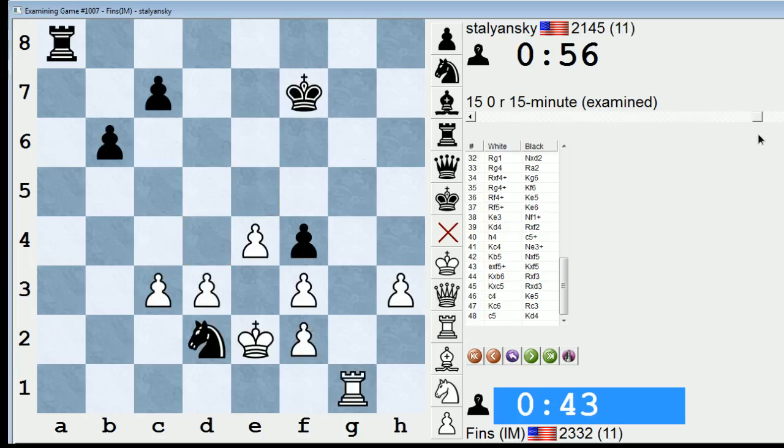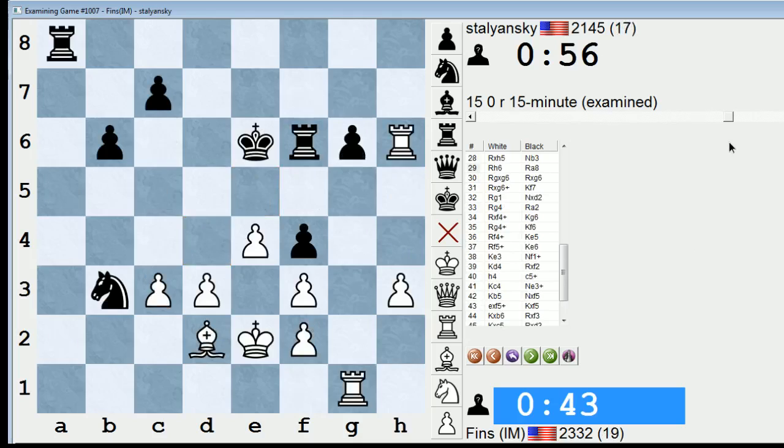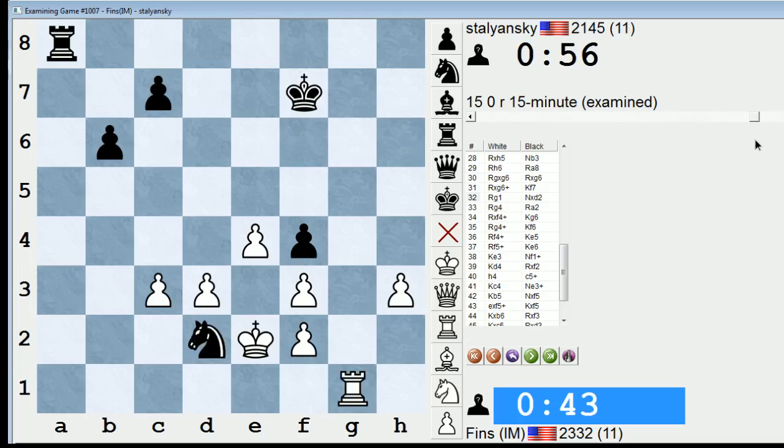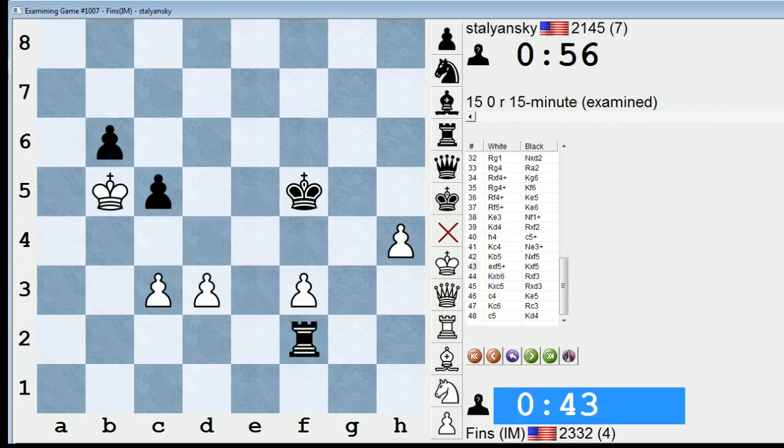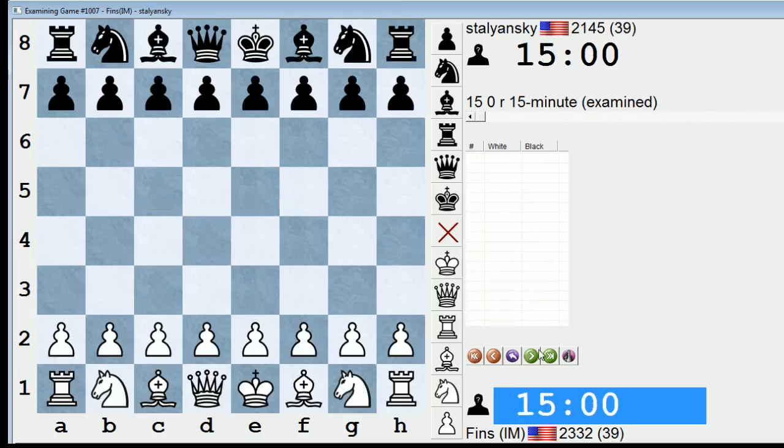Very poor technique by me down the stretch. It started with this knight into b3 idea — I should have had several ways to defuse it, but I chose the wrong one. Rook h6, rook a8, and then take here — not good. Totally missed knight takes d2. I was only anticipating rook a2. Yeah, he played well to convert that. Granted, I did blunder — I didn't see the c5, knight e3 idea either. Let's take a look at it — it was an interesting game.